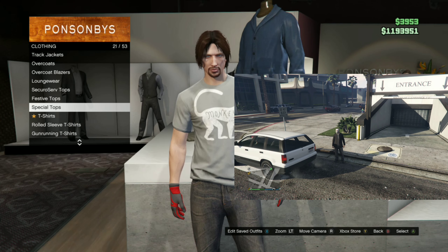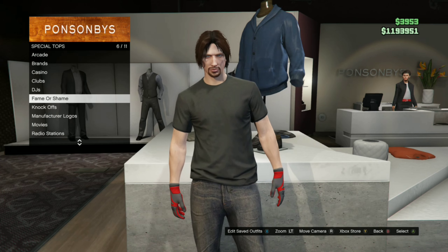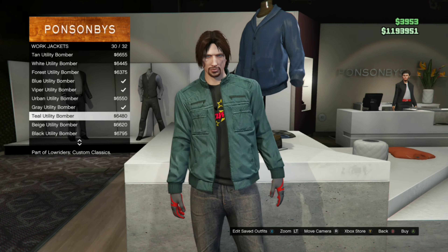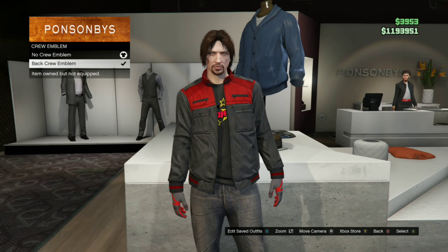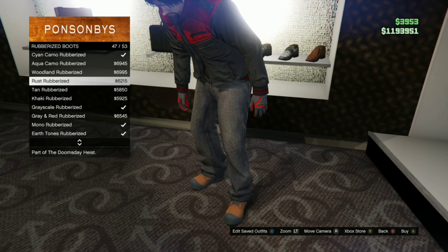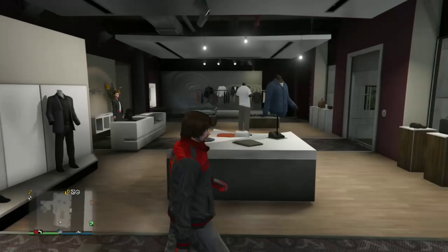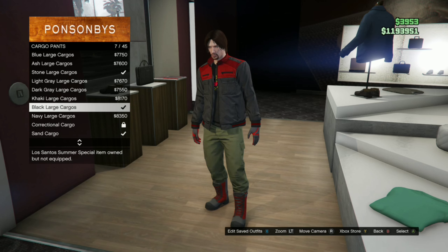Now time for the End Suit. You want to go to Special Tops, then go to Fame or Shame, then you want to pick the I've Been Shamed Tee. Go to Work Jackets and pick the Viper Unity Bomber. Next thing you want to do is go to Crew Emblem and put your Crew Emblem on. Go to Shoes, go down to Rubberized Boots, and pick the Red Rubberized Boots. Now go to Pants, go to Cargo Pants, and pick the Black Large Cargos.